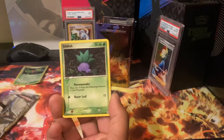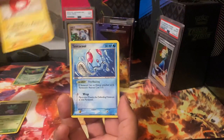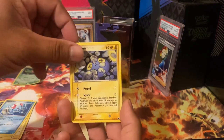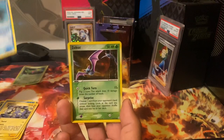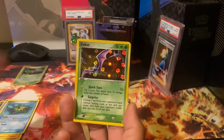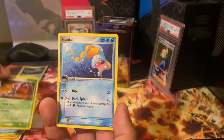We got Oddish, Voltorb, Tentacool, Chinchou, Starmie, and a Zubat reverse — that's pretty cool the way they did the energies on there for the reverse. And I think that should be the rare... Huntail.